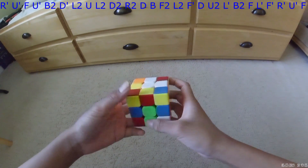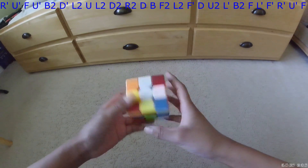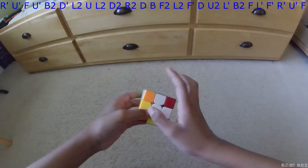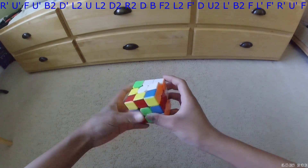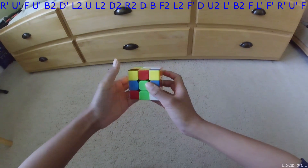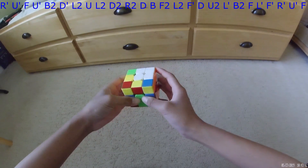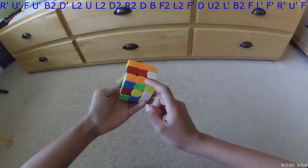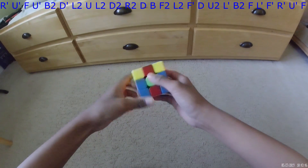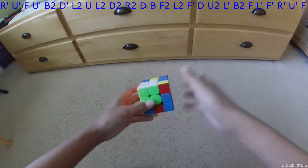My next solve was a 30, which I'm actually really happy with, despite some sheer luck. Right off the bat you can already see this one-move square, which can be made with a B'. After that there were a lot of options. The thing I ended up settling on was just finishing off this 2x2x2 by doing D2, L', and then U2. So I made a 4-move 2x2x2.